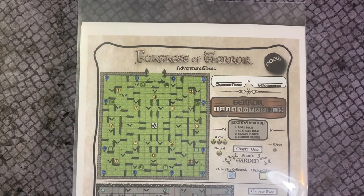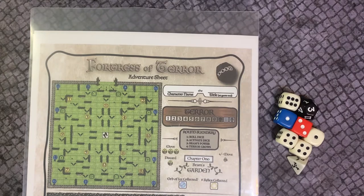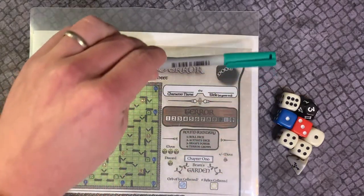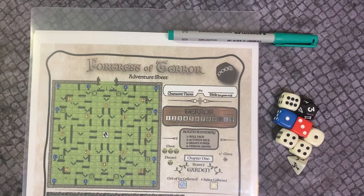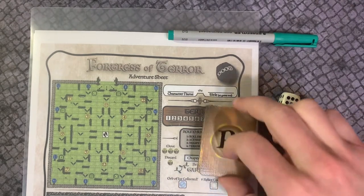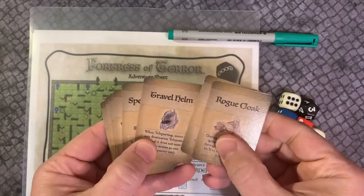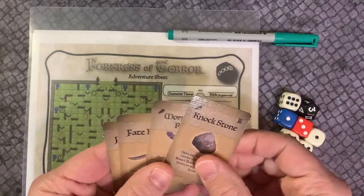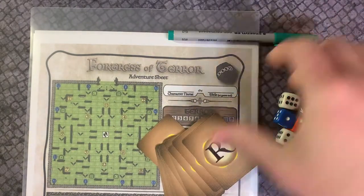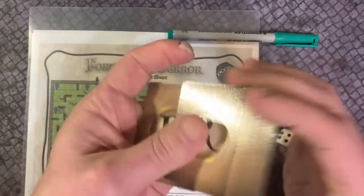Setup. Place page 1 of the adventure sheet in front of you, chapters 1 and 2 face up. Place all dice next to the adventure sheet. Grab a pencil or a pen — I've placed the sheet in a clear plastic sleeve so I can use a wet erase marker. Prepare the relic deck. You will only be using basic relic cards for Chapter 1, so remove cards with special symbols at the top. Shuffle the relic deck and place it face down.